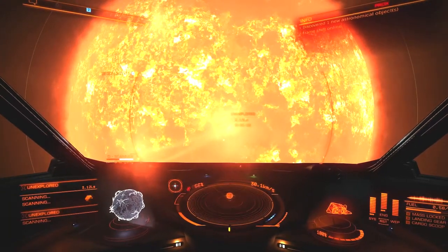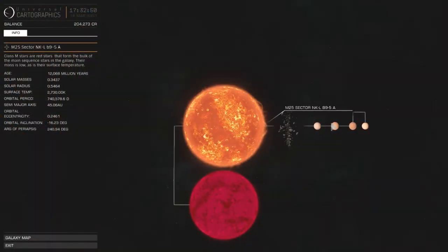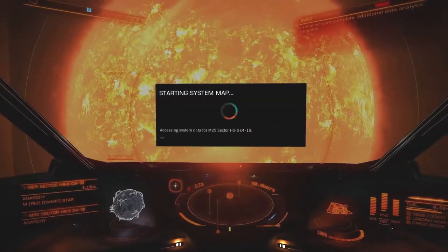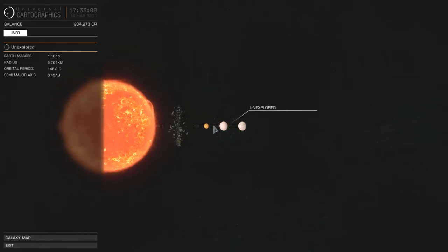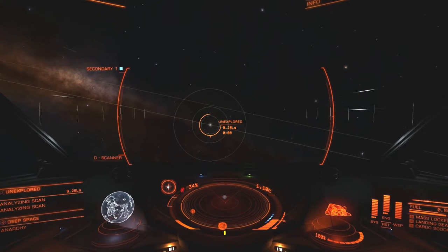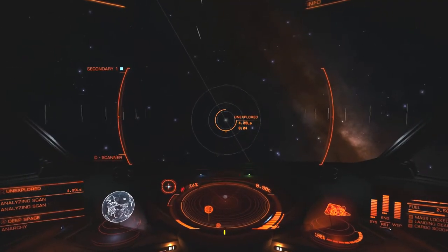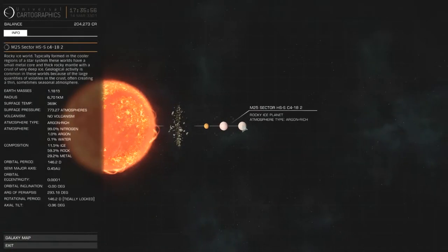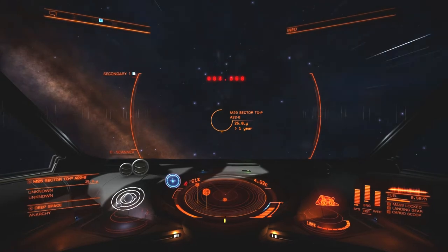I decide that I feel a little bit guilty about not exploring, so I go ahead with this system. Honestly I'm not going to be very consistent about it — it basically comes down to how much time I have and what I'm feeling at the time, whether I'm especially impatient or willing to hang out for a while. Looking at planet information: methane rich — that's good. Nitrogen, methane, ammonia. Pretty good stuff right there.